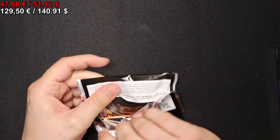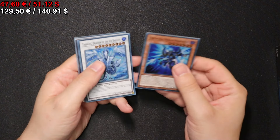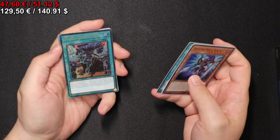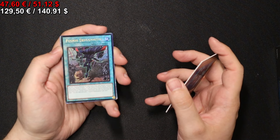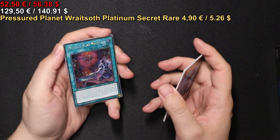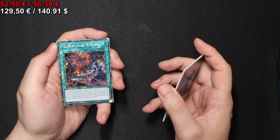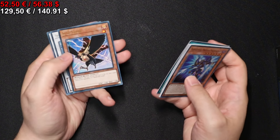On to the next one we go. This box feels a bit better than the last one. Let's see — we have a Fusion Deployment once again in the Ultimate Rare treatment. Very nice. We have a Prismatic Secret Rare Pressured Planet Wraitsoth. A Secret Rare Mind Control. And that's it here.